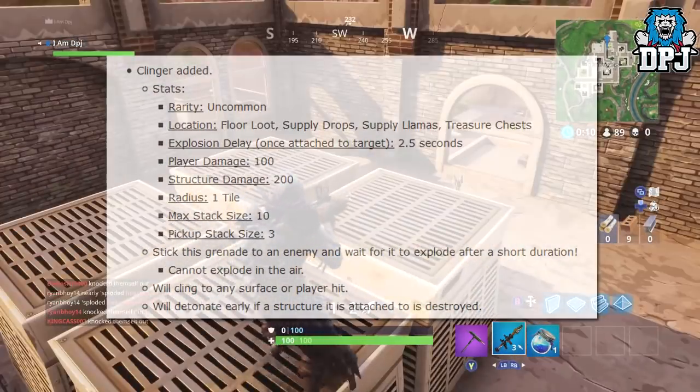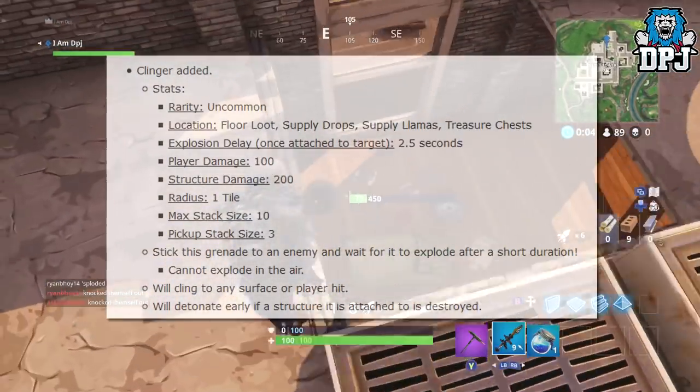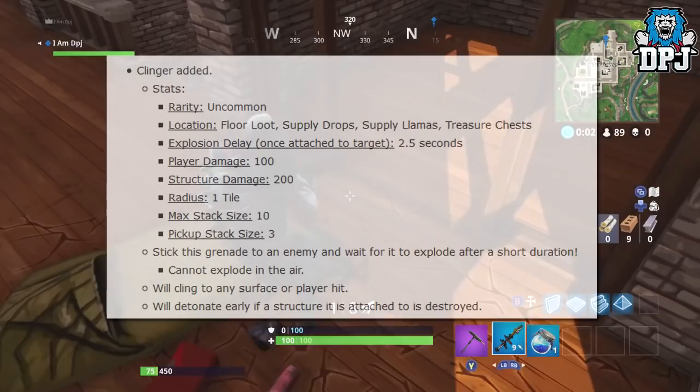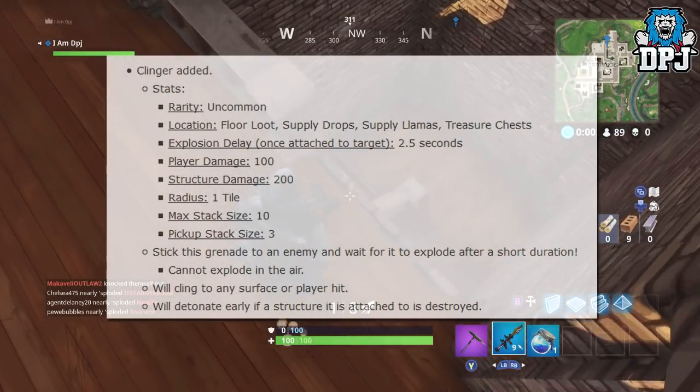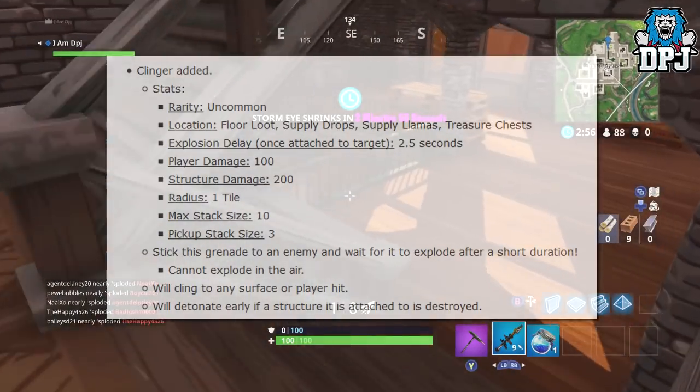Stick this grenade to an enemy and wait for it to explode after a short duration. Cannot explode in mid air. Will cling to any surface or player hit. Will detonate early if a structure it is attached to is destroyed. Sounds pretty cool.